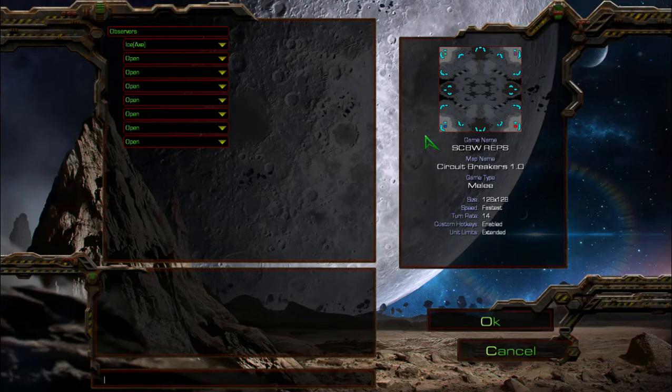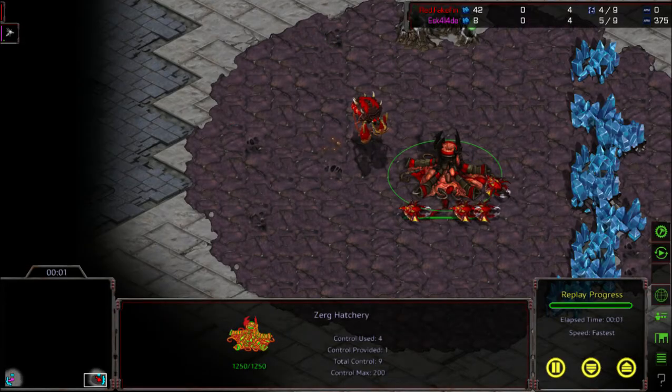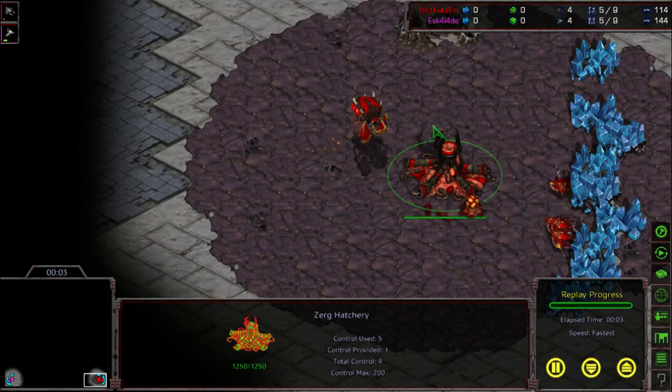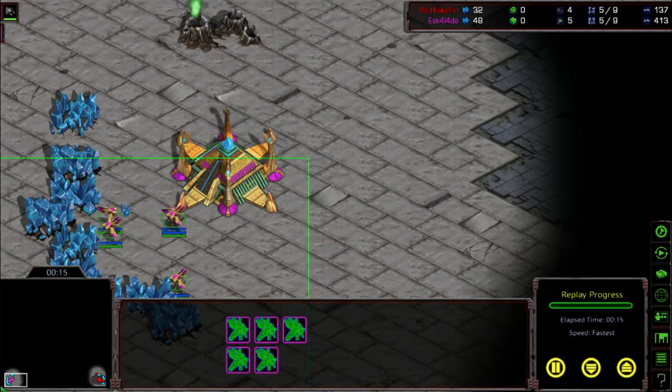Hey guys, thank you for joining me today. I will be casting a game from the Tier 3 Brood War tournament on Circuit Breaker. In the bottom right we have Fake Fin, and in the bottom left we have Escalade — I think that's what his name is. I'm not very smart too.